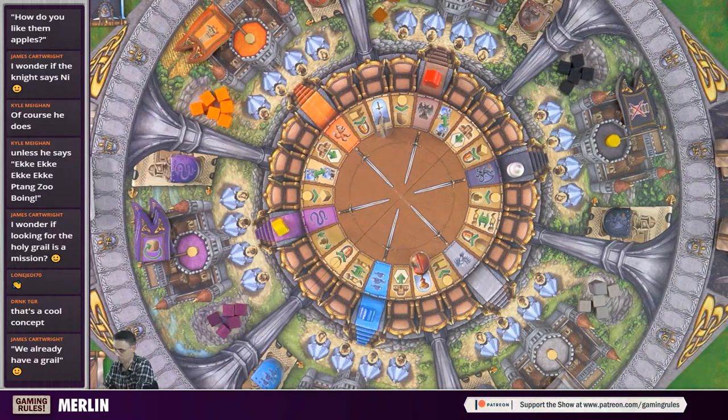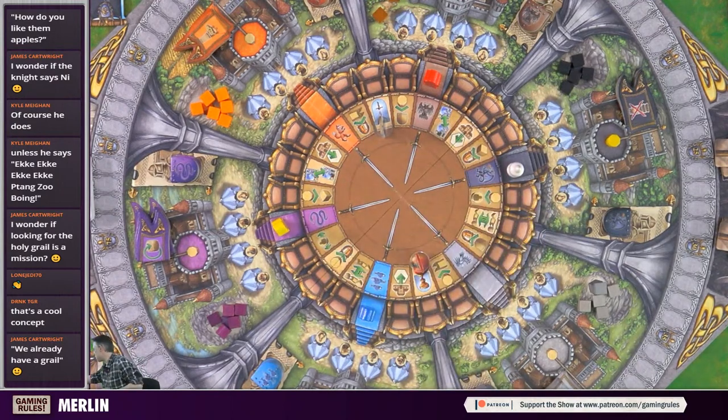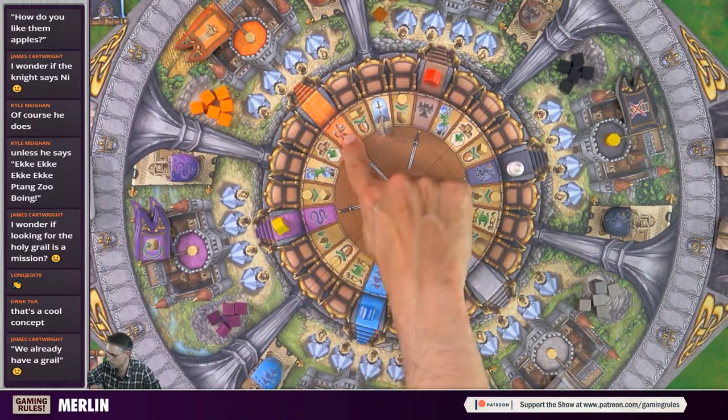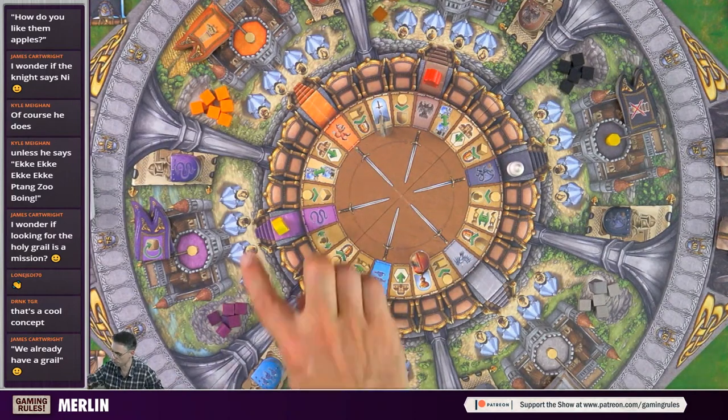Excalibur can be taken off you if somebody else lands on the space. But if you still have Excalibur at the end of a scoring round - scoring happens after rounds two, four, and six - and you've managed to get rid of all your traitors, you get a bonus three points. So it's only three points if you manage to get rid of all your traitors.